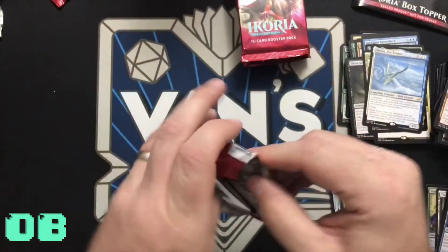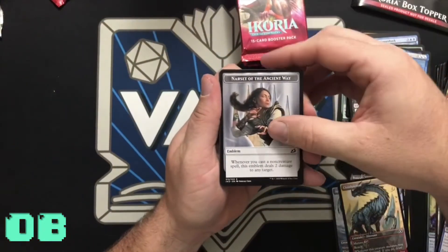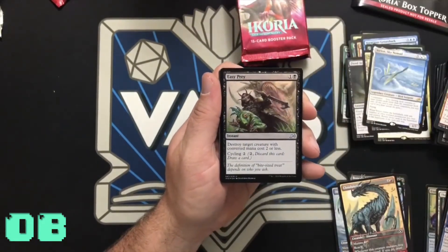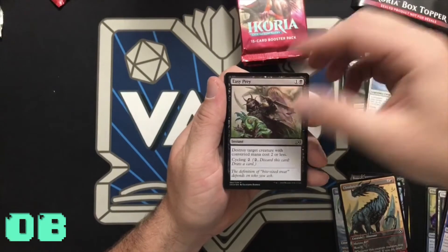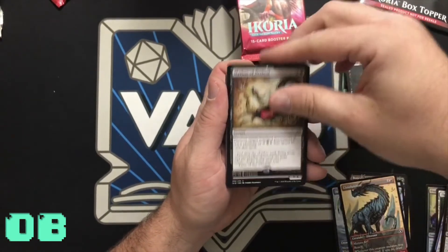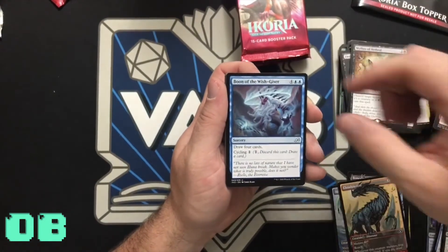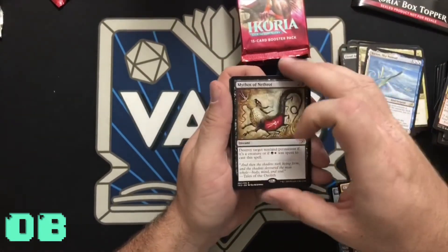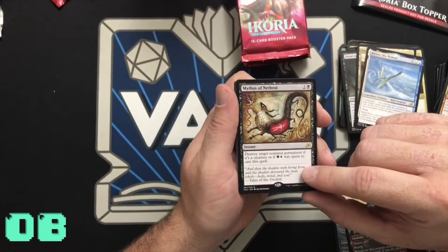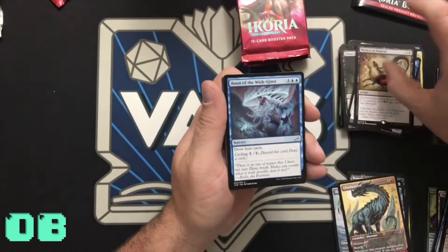How many packs do we have left? We got Emblem Narsha — count: seven. Token, land. Easy Prey — destroy target... oh, that's uncommon. Mythos of Nethroi — I think we got three of those already. Rooting Moloch. Boon — I'm sorry I didn't even read the card: destroy target non-land permanent if it's a creature or if green or white was spent to cast this spell.